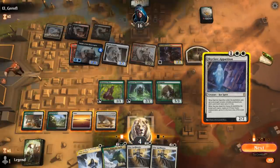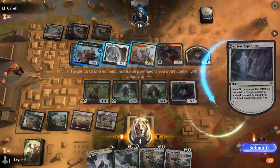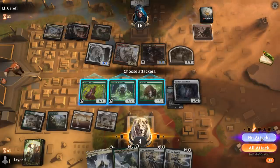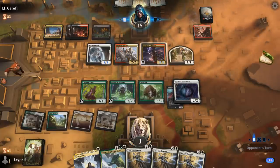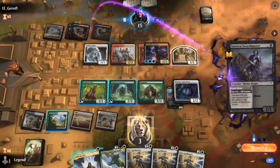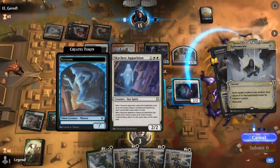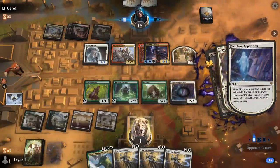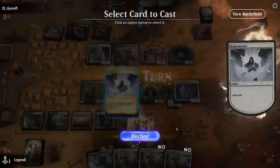We can play Apparition, exiling Knight of the Evil Legion, keeping Ephemerate. Then Ephemerate either Thragtusk or Apparition depending on where they move the cleave. Opponent moves it onto the Crusader, and a Smitten Swordmaster's gonna try to drain us. If I Ephemerate Apparition on Crusader, we're not dead. We fall to one, and then Ephemerate on Thragtusk will gain us a bit of life back.